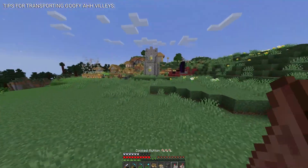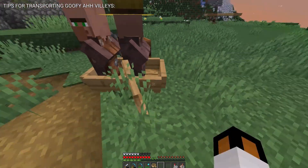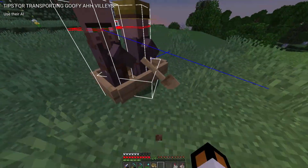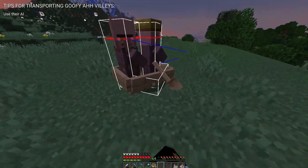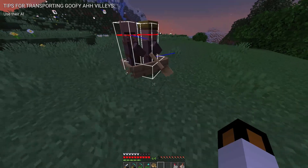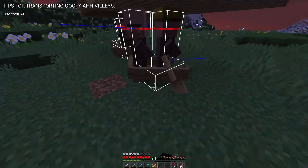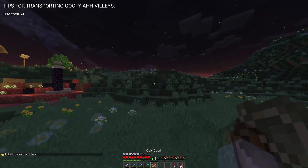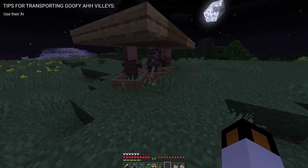Tip one is kind of obvious, but use the villager AI to your advantage. Villagers pathfind to a workstation during the day and hang out there for a while — this is a perfect time to put them in a boat. Also, villagers pathfind towards beds at night, which means you could build a staircase up to your Iron Farm and the villagers would walk themselves in.